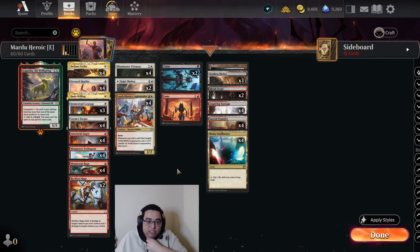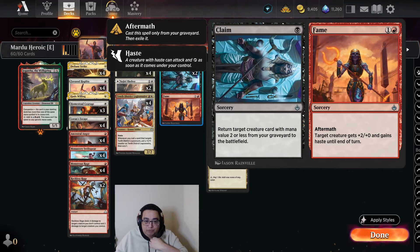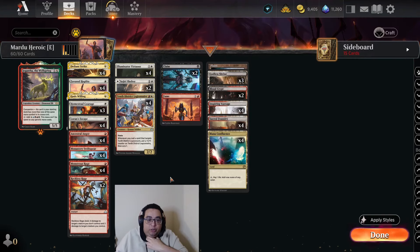I think this is the best of three. It's similar to the red-white Heroic build that's been very, very popular for a long time. Some others did really well with it at the Pioneer Portal. But here we're playing Claim to Fame for a bit of extra punch, so the deck looks very much like you'd expect.